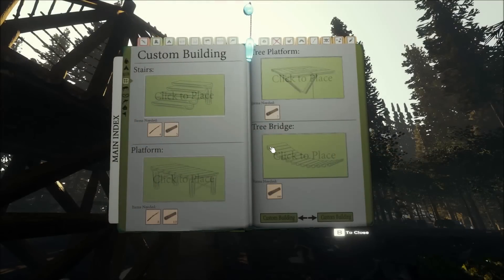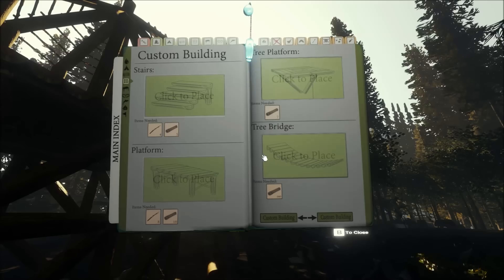In the patch they also explained that you can now attach tree bridges and build bridges between your gazebo and anything else.